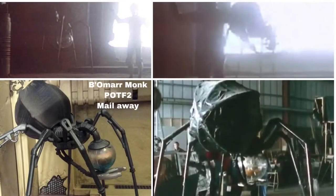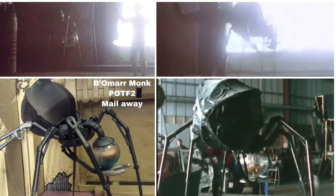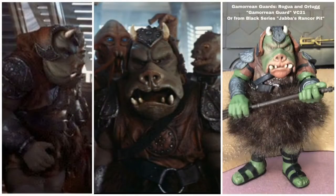They encounter the gatekeeper droid TT-8L — no figure for him. Then we see the Bomar Monk crawling on its six legs behind C-3PO, and that is a Power of the Force 2 Mail Away figure. After that we see the Gamorrean Guards as R2-D2 literally bumps into one of them. For a Gamorrean Guard you've got to use the Vintage Collection Gamorrean Guard or the Black Series Rancor Pit Gamorrean Guard — they're just about identical.